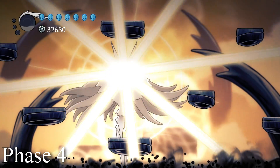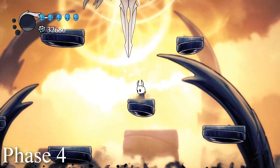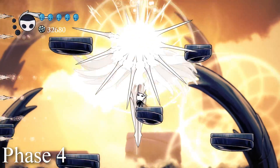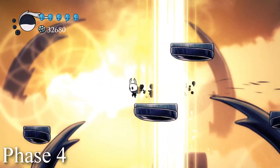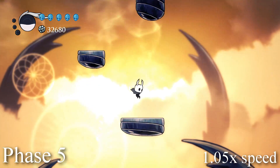In phase four, we have eight small platforms, and the Radiance still has every attack except the Spike Floor and Sword Rain attacks. After dealing enough damage, she'll disappear again, leaving a trail of dreamy bits floating up. The platforms to the left and right disappear, and a new platform will appear at the top right of the screen. Once again, we need to go up.